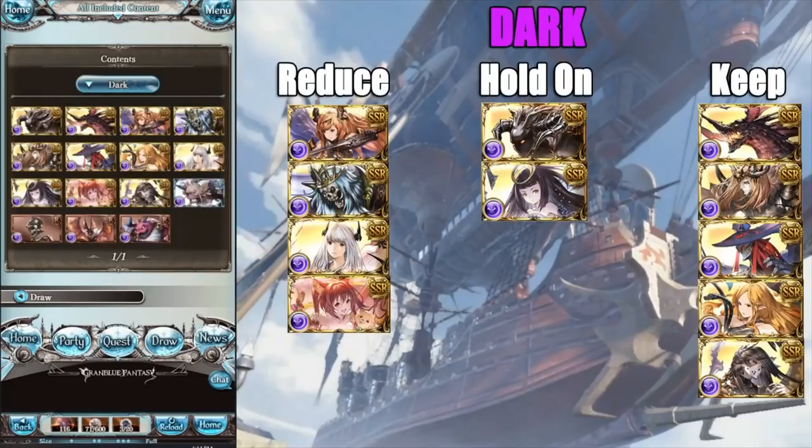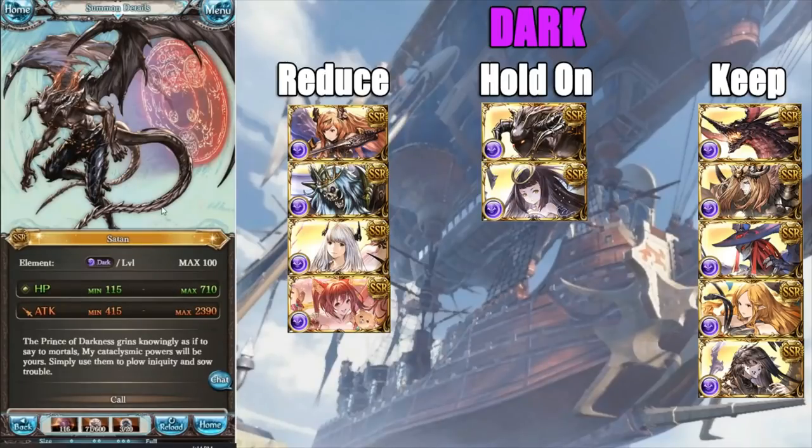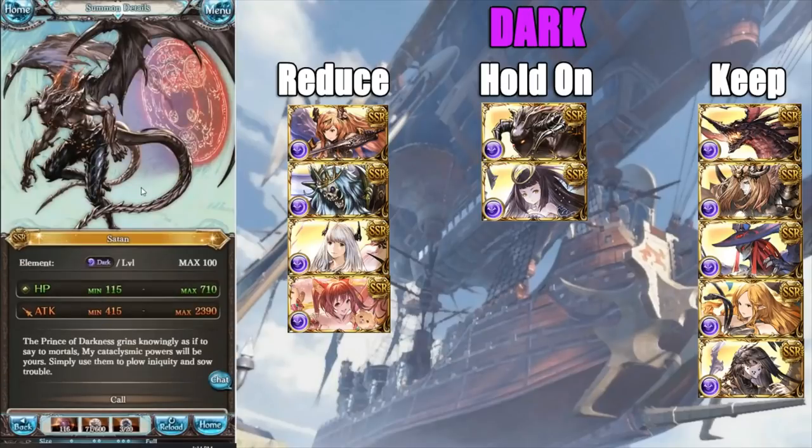Now we're on to dark, which has one of the smallest pools of summons so it should be rather quick. First we have Satan — please don't demonetize this, YouTube. Satan has one of the highest stats for a three-star summon in the game, so it could potentially be the biggest stat stick in the game upon getting a four-star. Call-wise it's not that great — it does have a chance to blind — and we don't know if it'll be a good four-star if it ever gets one, but the high stats alone mean it could be the biggest stat stick in the game. If you want big numbers, keep it around for the future.